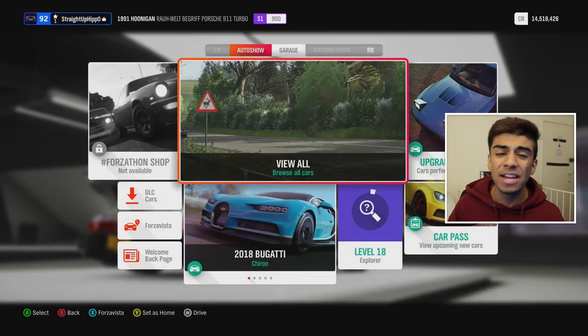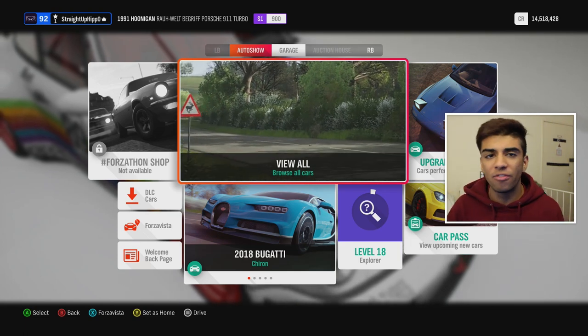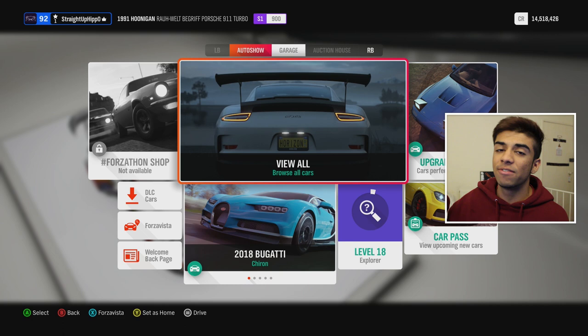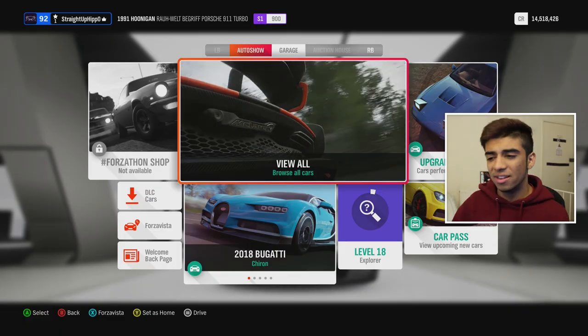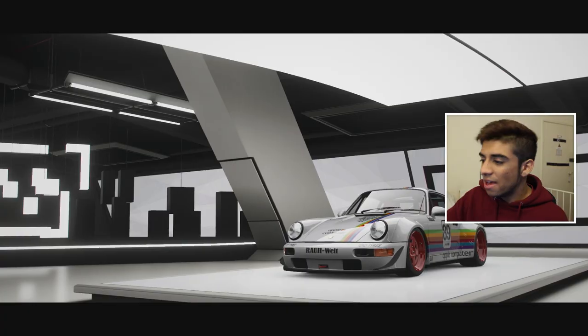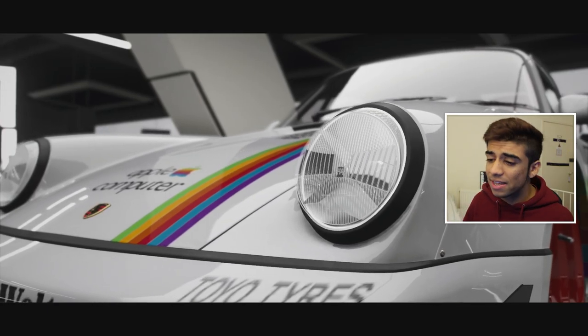Welcome to another video. Today we're going to talk about unicorn cars, because unicorn cars are back in Horizon 4 in a very big way. For those that don't know, unicorn cars have been a thing in Forza for a very long time. These are cars that are very exclusive and only given in very small quantities. We're going to be talking about the RWB Porsche today, and there are quite a few unicorn cars in this game.